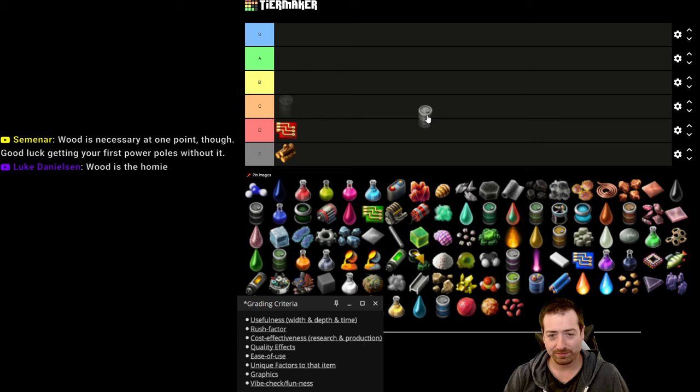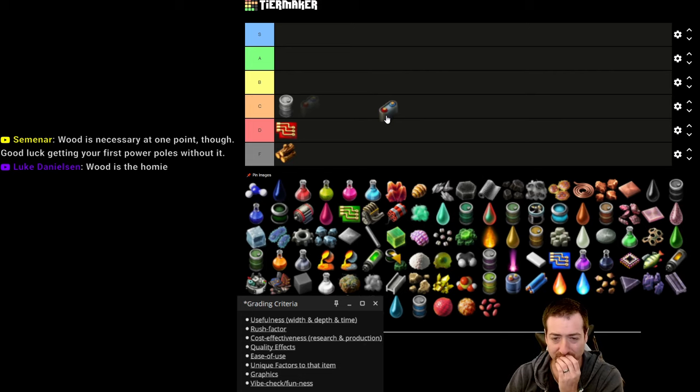Empty barrels get a C by default — things get a C unless there's a reason to move them. Empty barrels are cheap and plentiful. They only stack to 10, which is a little low, but they do what you need to do.